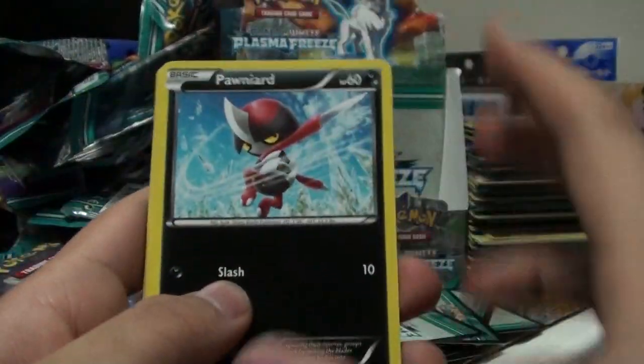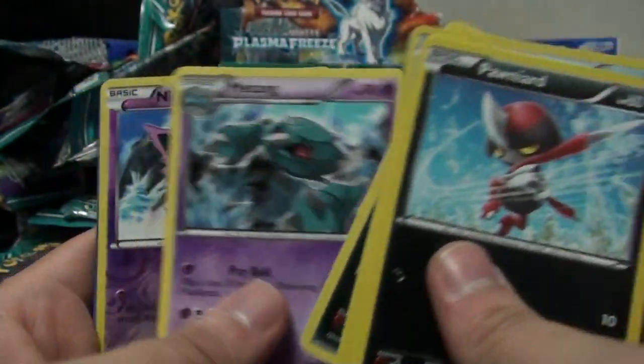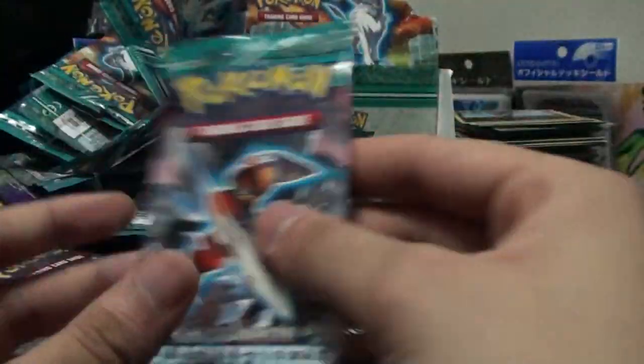Which will be done soon. Phanpy, Makuhita, Wooper, Mankey, Eevee, Plasma Badge, Zweilous, Matwang, Nidoran, Steelix. Why do we have two doubles of rares now? Five packs left - doesn't look like we'll be getting a Secret Rare or a second Full Art.